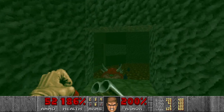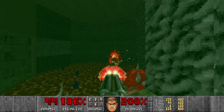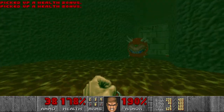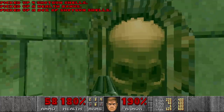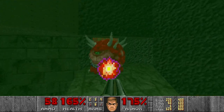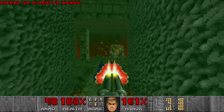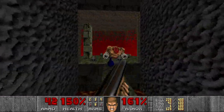Then let's kill the cacos. One more caco and the monk. Let's press the switches and try to make the monk infight with the caco. He just doesn't want to. I will kill you myself.